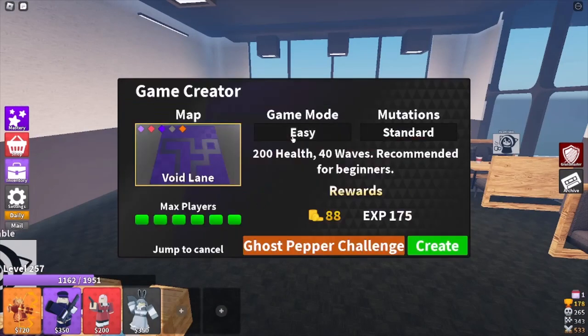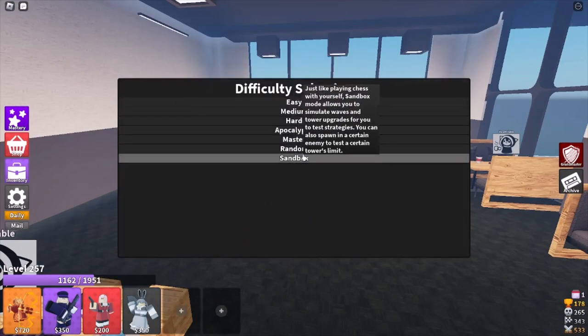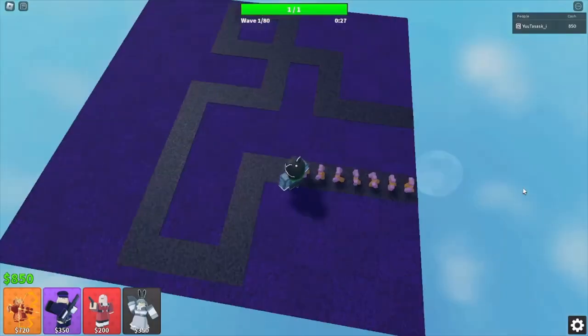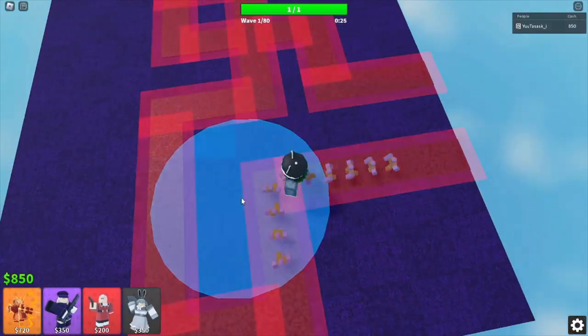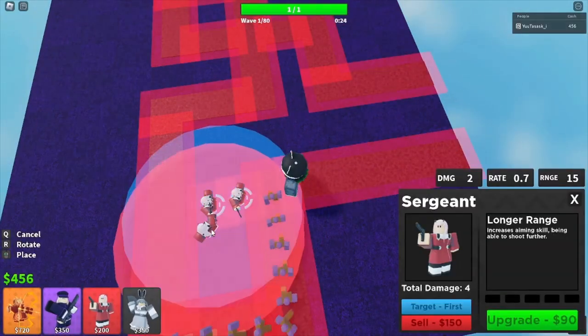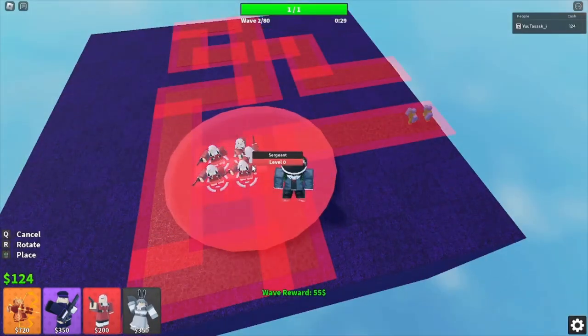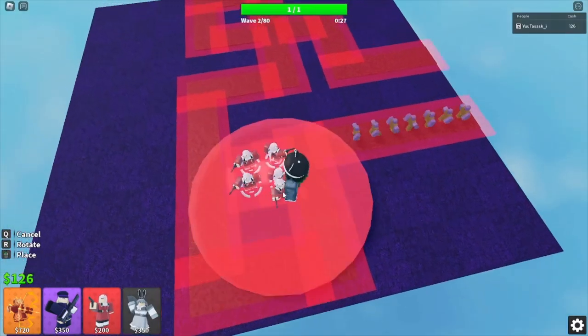You're going to play on Void Lane, not Alpha Roads, and obviously it's going to be master mode. Once you load in, place four Sergeants right here. Then save up for two more Sergeants and place them here as well.